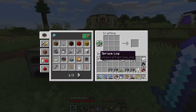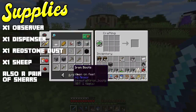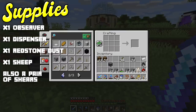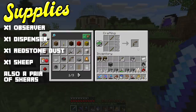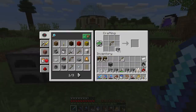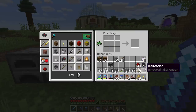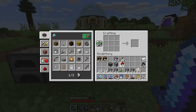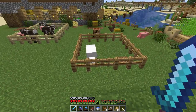Let's start with materials. To build one single automatic sheep farm you really need three or four things. The first thing is an observer. The next thing is a dispenser — to make a dispenser we need some string from the spider farm to make a bow, then combine that bow with cobblestone and redstone. And finally redstone dust and a sheep.